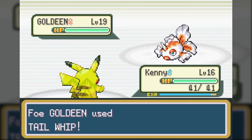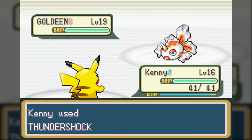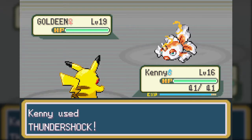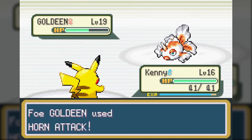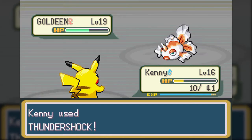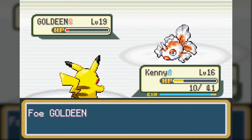Either way, this is Goldeen, one of the anime's favorite Water-type Pokemon, and I can't exactly tell why, because it's not too spectacular. Pure Water-type, so Grass and Electric are the only weaknesses. I think its highest stat might be Attack from my memory. I don't even think its evolution is that good from my memory, so it's just not a line that's worth using unless it's one of your favorites.